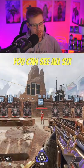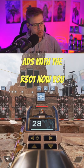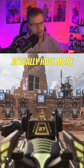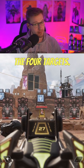As you can see here, you can see all six targets, but when I ADS with the 301, now you can only see four. If we aim down sights with the R99, you'll see that you actually have more field of view on each side of the four targets.